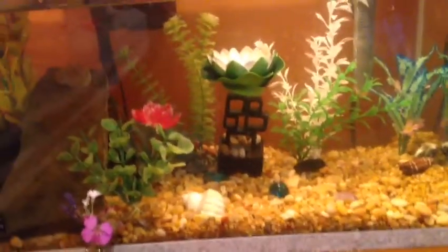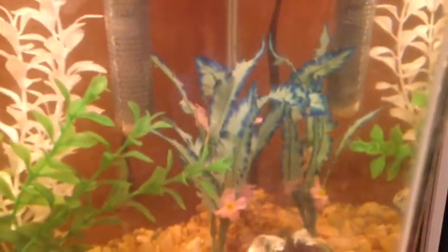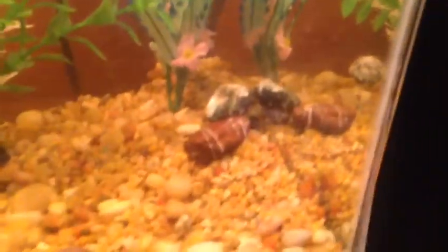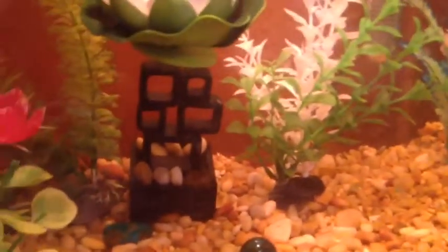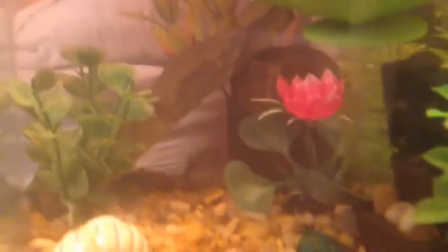This is tank three — my sister's tank. She has one male betta in here. She has a silk plant with some pink flowers and teal-green tips, two rocks next to it, two plastic plants — a green one and a white one — and a little cool statue she got from Petco. There's also a lily-looking plant in the back, another one of those bristly plants, a lily pad leaf decoration, and rocks she got from outside with just a little cave.